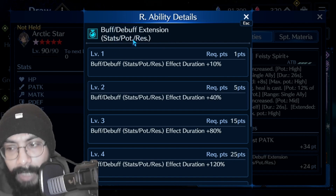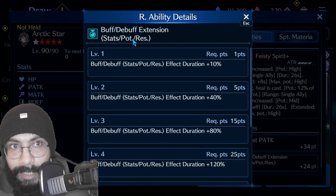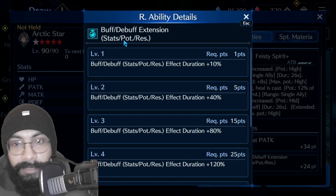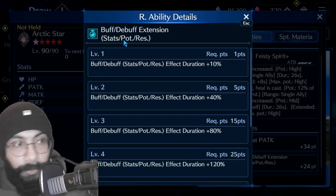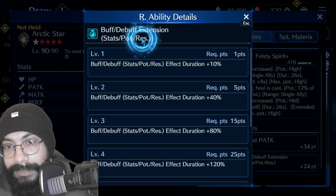Also, any sort of potential in the game — boost physical attack potential, boost fire potential, boost ice potential, or boost lightning potential — the duration of those will be increased by her ability. She is not going to apply those potentials herself; she doesn't have them. She's just going to increase the duration.